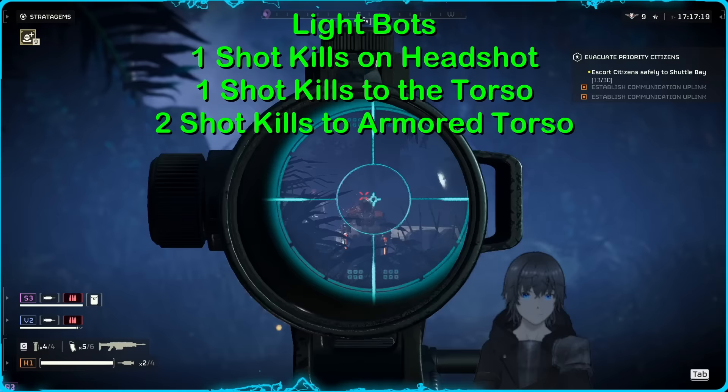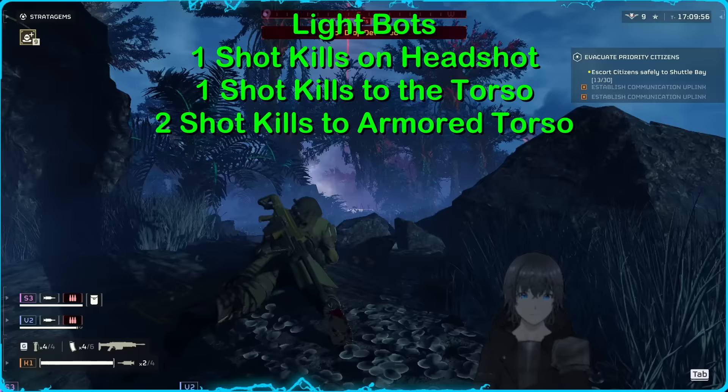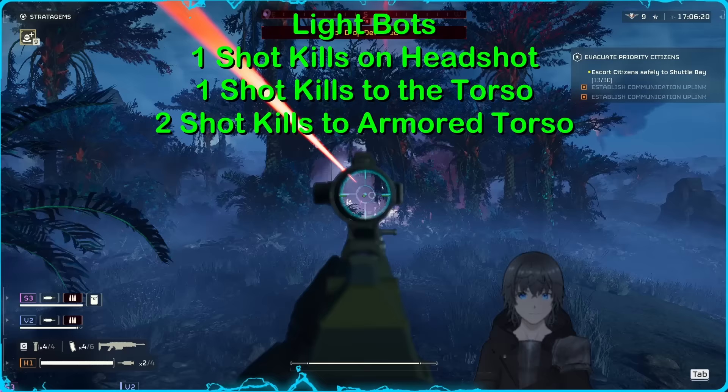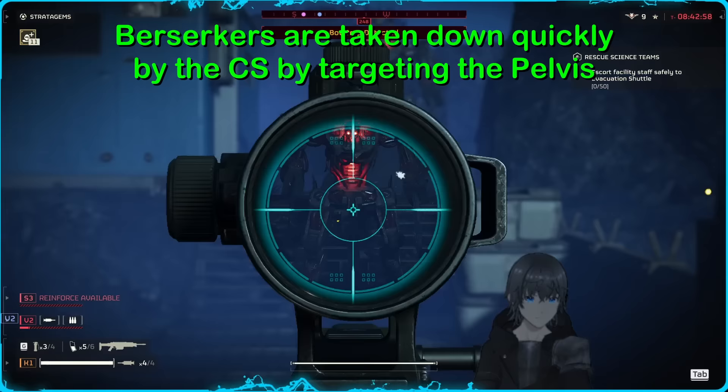Against lightbots, the CS performs as expected — one-shot kills to the head for all targets for the most part, with some difficult-to-explain non-fatal outliers. This is followed by very comfortable one-shot body kills against any lightbot not outfitted in a medium breastplate, those taking two shots to the torso instead.